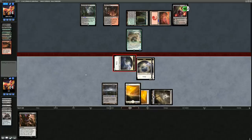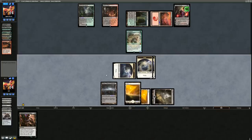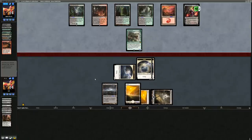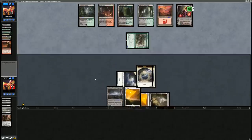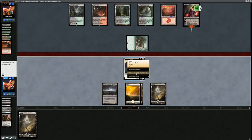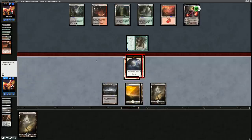Opponent clearly has something good since they didn't plus Liliana — could be another Blood Braid. Batterskull is destroyed by Kolaghan's Command and opponent plays Anger of the Gods — effective against Spirit tokens too. Opponent is empty-handed with Liliana at four loyalty, but our Lingering Souls is a great top deck. If the opponent misses for a couple turns and we get a Sword going with Stoneforge, we could be back in business — though Tarmogoyf at 5/6 is a pretty good clock.